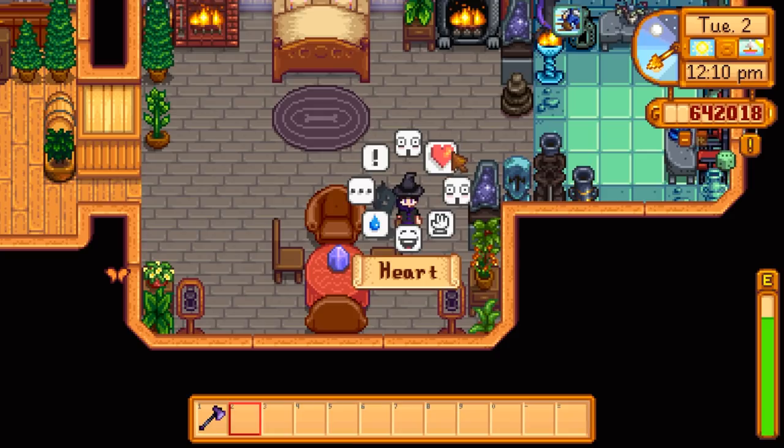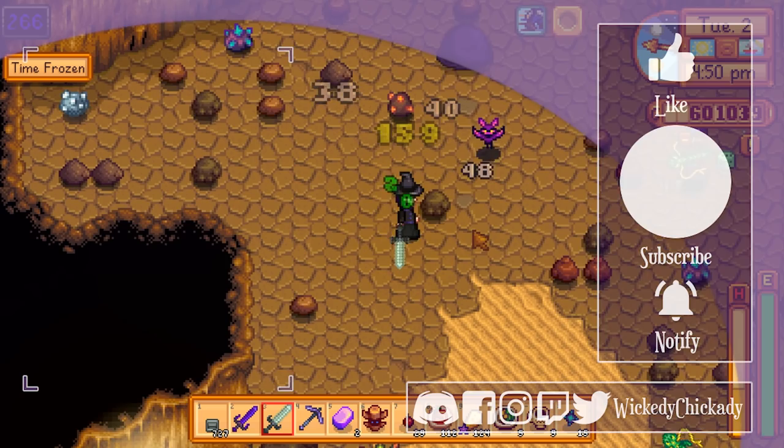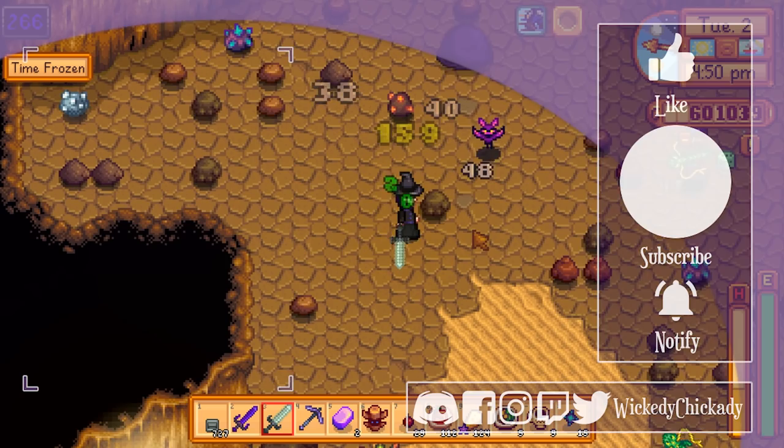Well, that's it for this rare item drop list. Which is your favorite from the list? Have you found any of the super rare items, like the Living Hat? If so, I am super jealous — be sure to let me know down in the comments below. Like and share the video with a friend if there's something new that you've learned. I'm Wickney and thank you so much for hanging out in the valley with me. I will see you in the next one. Bye!